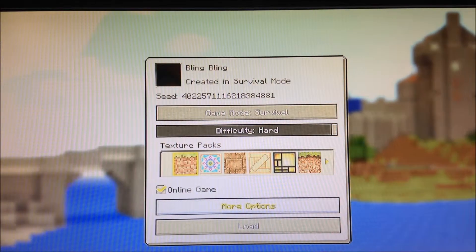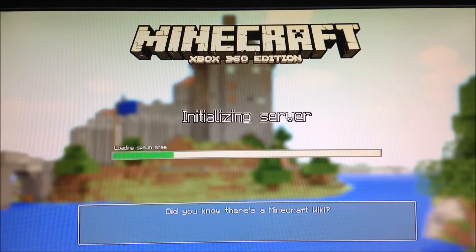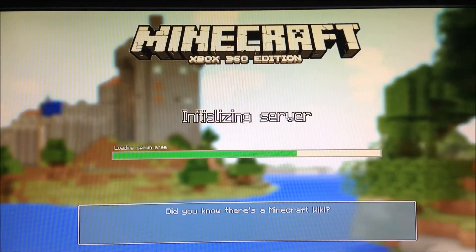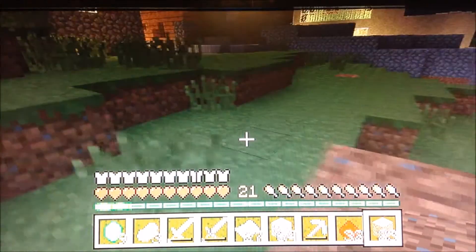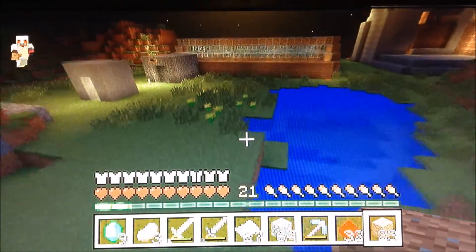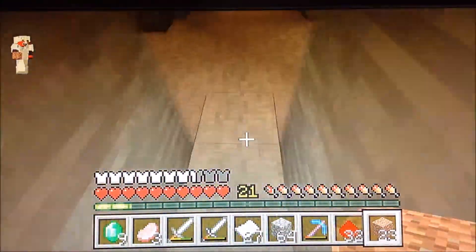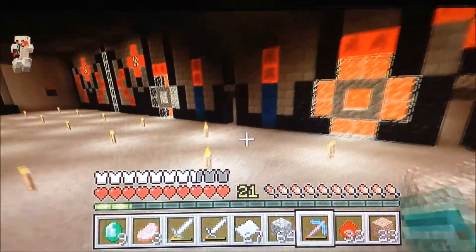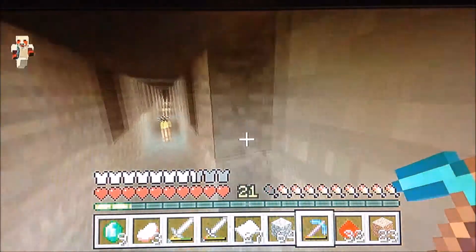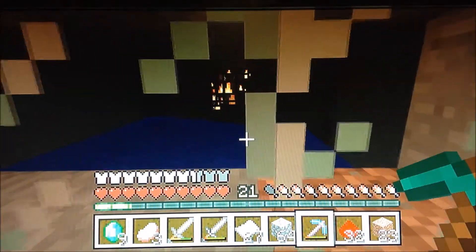We're about to enter my world that's on hard mode, as you can see in the difficulty area, and now we're going to load the world. This is a world where I have a lot of top-notch stuff — some of it my design, some not. This skeleton farm is one of my designs. We're just going to fall down there and check it out. My farm is in this middle structure right here — the skeleton spawner is in there and it will start spawning mobs at any moment.